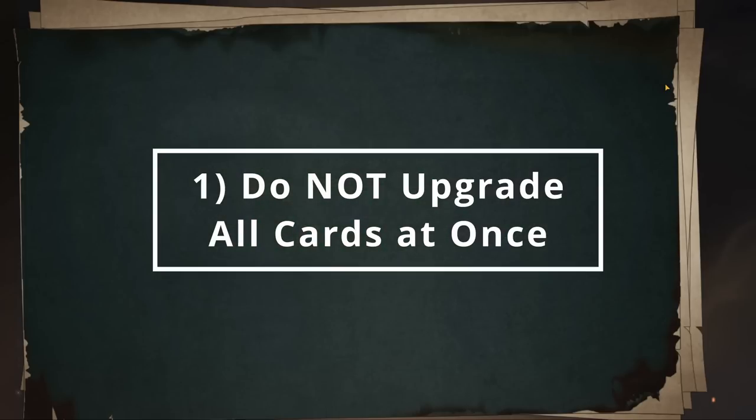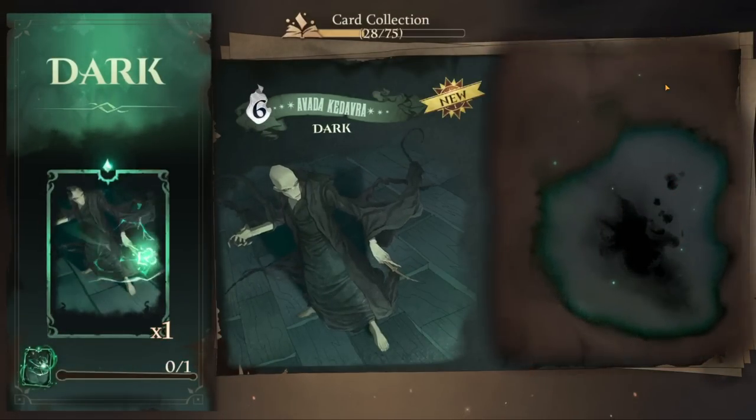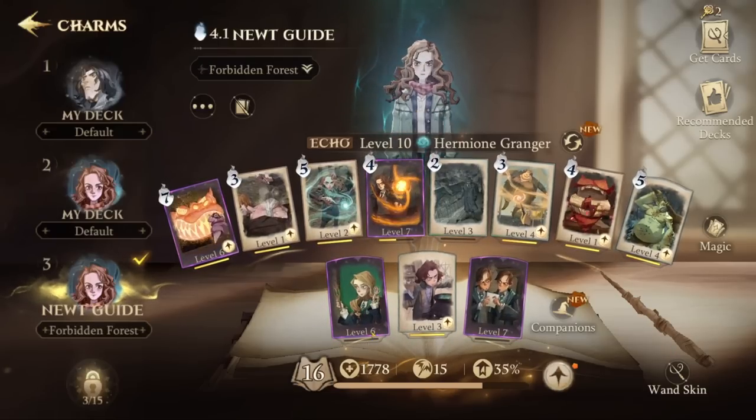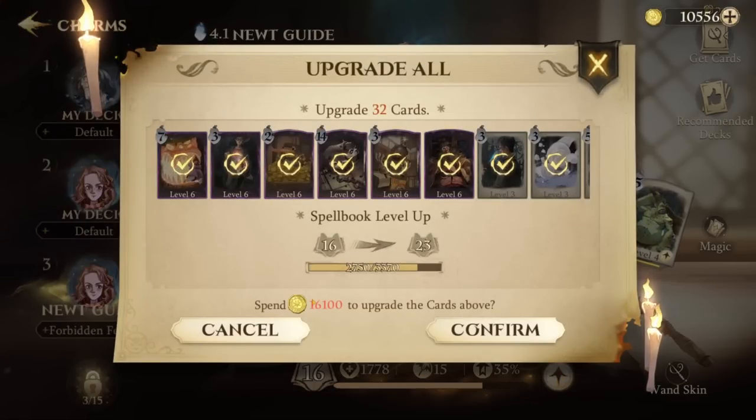Number one: do not upgrade all your cards at once. It can be really tempting to immediately upgrade every card you have in your deck. To upgrade cards, you need multiple copies of the same card plus gold. At the beginning of the game, you have plenty of gold, and the UI even encourages you to upgrade cards because this is essentially how you level up. Upgrading your cards will level up your spellbook, which is going to boost your overall stats.